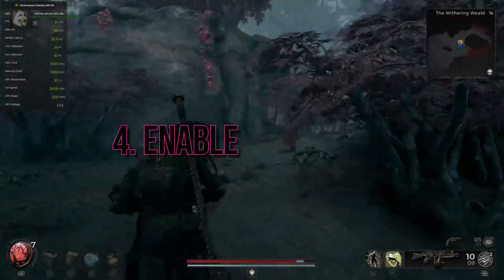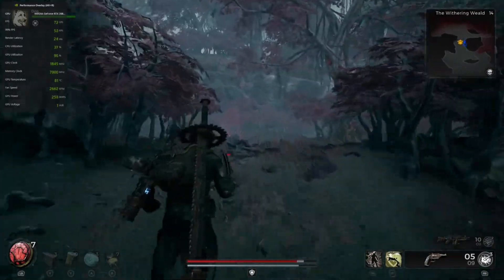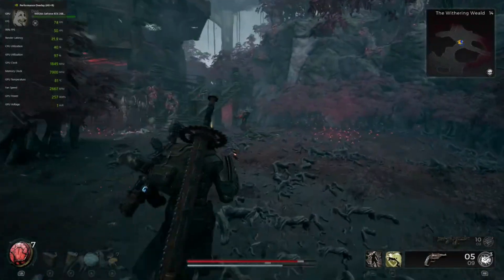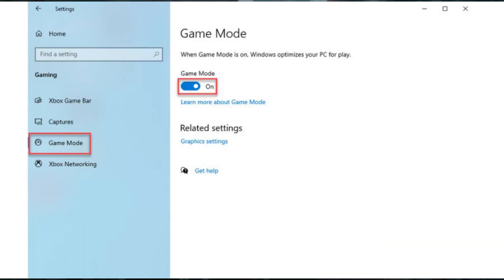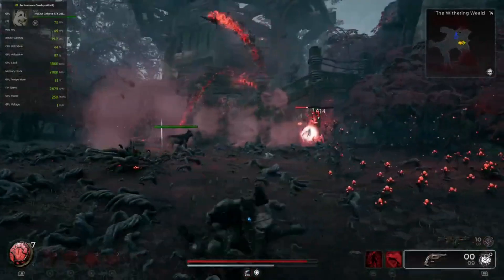Step 4: Enable Game Mode. Activate Windows Game Mode to prioritize your computer's resources for better gaming performance. Right-click on Start and click on Settings, then go to the Gaming section and toggle on Game Mode.